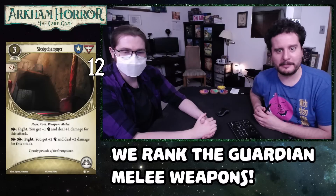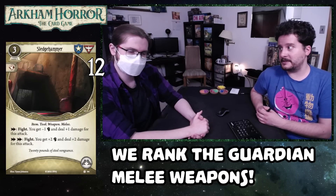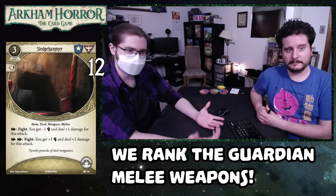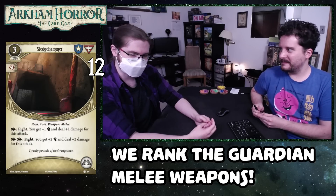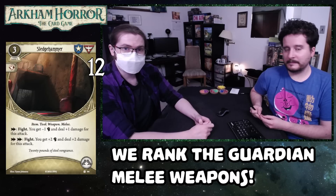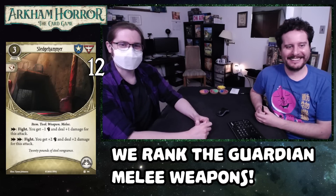Number 12, we've got Sledgehammer level zero. Takes up both hand slots, three cost. As an action you can fight — you get minus one fist and deal plus one damage for this attack. Double action: you get plus two fist and deal plus two damage for this attack. If you're playing this, it's for the double action — that's pretty much the only real home it has. Three damage for one test is, as we're currently discovering, kind of a big deal.